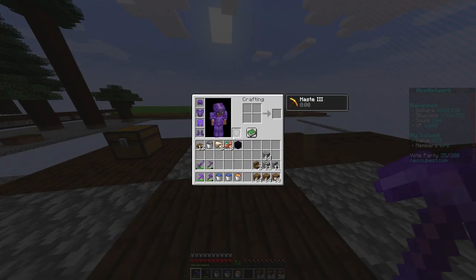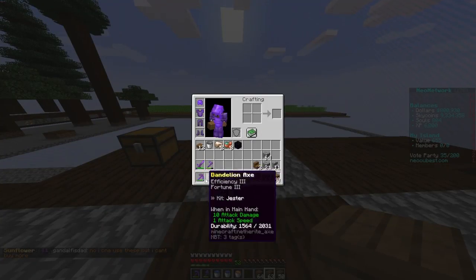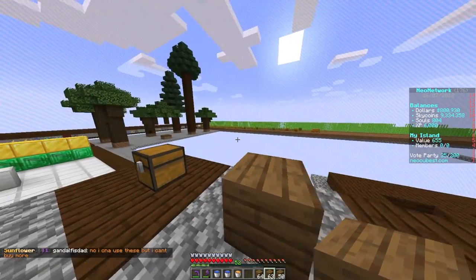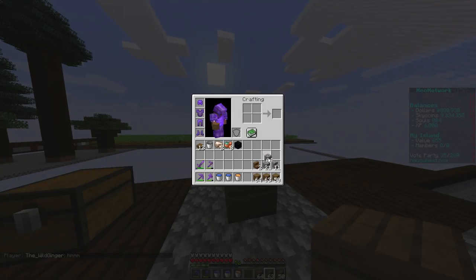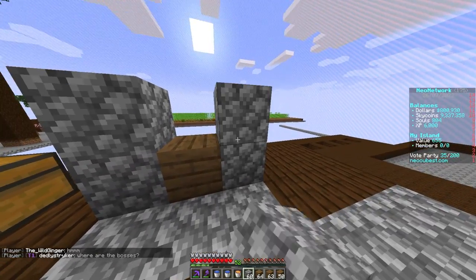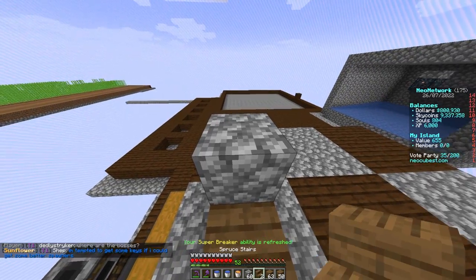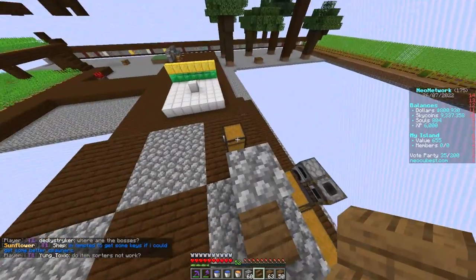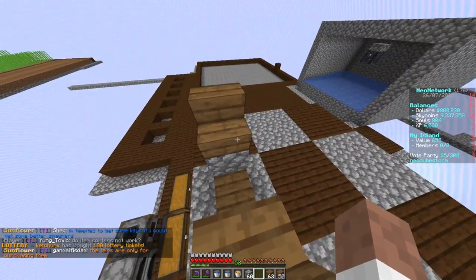For the side blocks, you want to use wood because when you have super breaker and high efficiency pickaxes, you tend to break things around you by mistake and you don't want the water touching anything on the inside or you'll have issues. Then for a placeholder you can put cobblestone, and then up top you put your stairs — one stair here and one stair here. Make sure, it's very important, that the stairs point inwards.